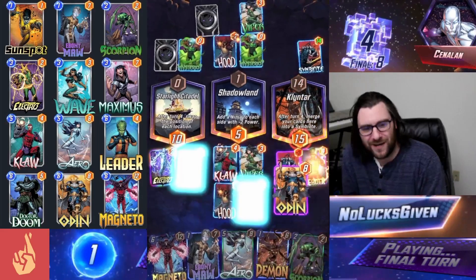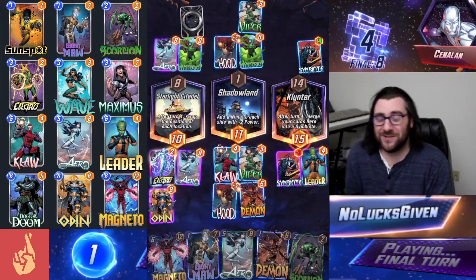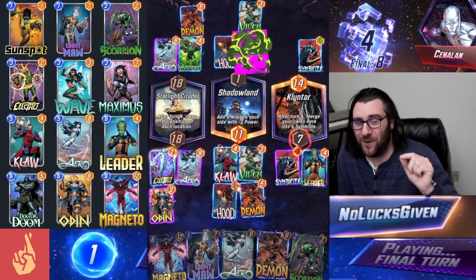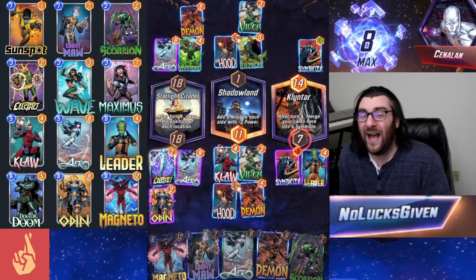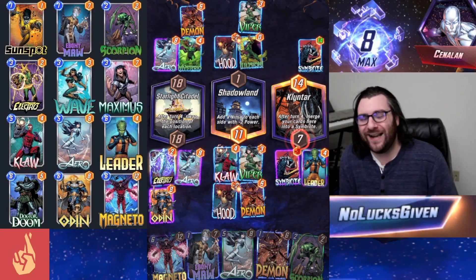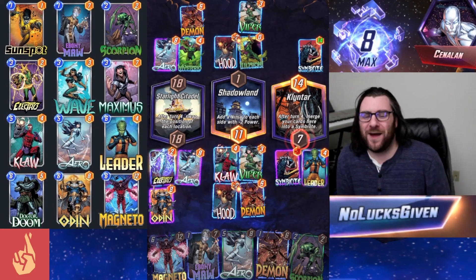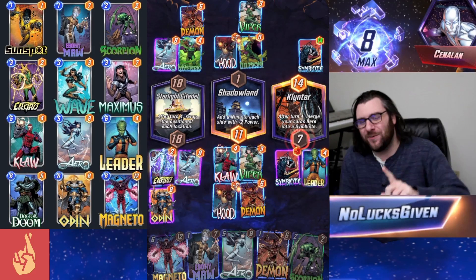I'm going to flip over Odin, revealing Arrow plus Demon, and then Arrow is going to move my Odin over, which means that I tie my opponent over in the Starlight Citadel after they reveal their Mysterio. A really close one, but we get the win on differential — winning by 10 in Shadowland, and my opponent only wins by 7 in Clintar. Really sweet one.